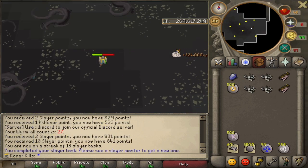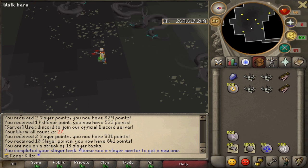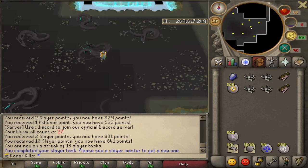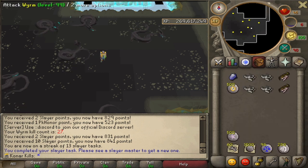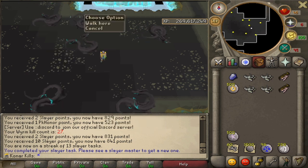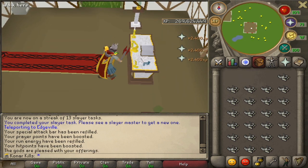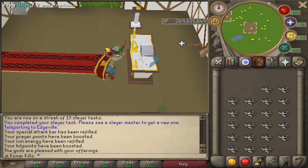That's the worm task done - quite an interesting task. I've got loads of bones from it so I'm going to go use them now. I've also got some pure essence and astral runes from that. This being one of those rarer NPCs that actually give astral runes, they're really good for farming and things like that in the future. I'm now just going to use all the bones from the task - 27 of them in total. They don't give amazing experience, but I also got some dragon bones which I'll be putting on this altar as well.